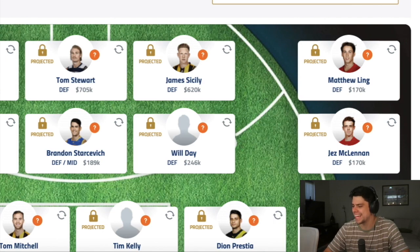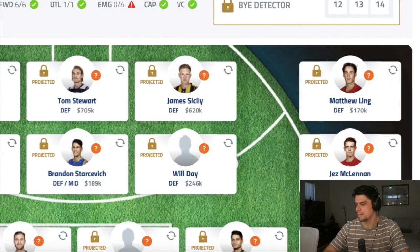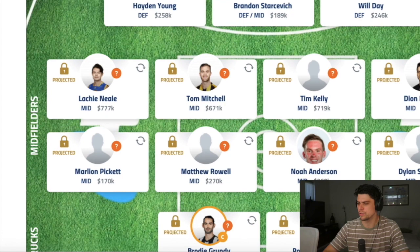On the bench I have Matthew Ling and Jez McLennan from Gold Coast and Sydney respectively. I think these guys are two fairly good halfback talents that might be close to getting a game. McLennan was highly rated, though I'm not sure what his deal was last year — he might have been injured. I know he's highly rated as an intercept defender, so I reckon he's probably one player they want to give an early opportunity to. At 170k base price, it's worth the risk.